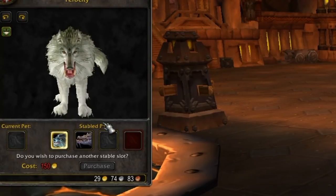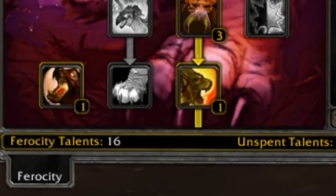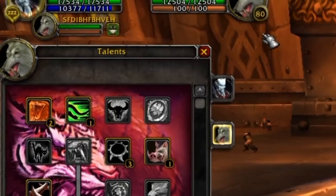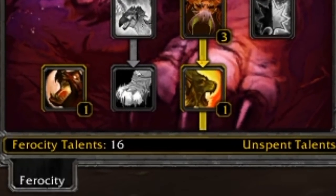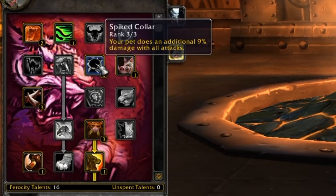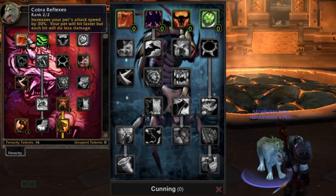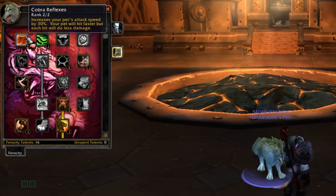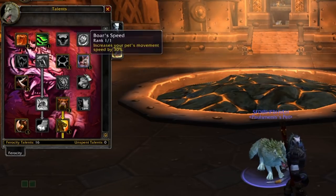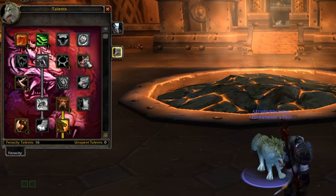So let's use our Call Stabled Pet and get our Ferocity pet out, which is our wolf. Ferocity is the DPS type, so in its talent trees you expect DPS talents, and when your pet is level 80 you have 16 talent points in total. A lot of the talents are similar from pet to pet, so if you bring up a Cunning talent tree next to it you can actually see similar icons in similar places, but we'll have a quick glance through each pet anyway.